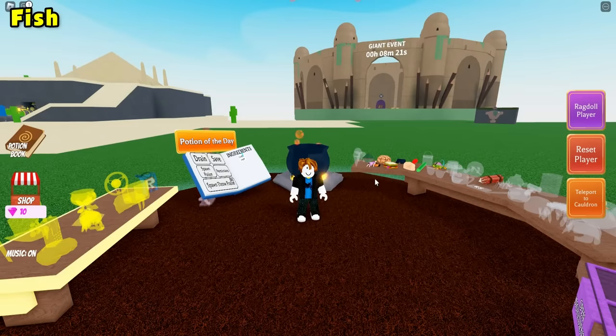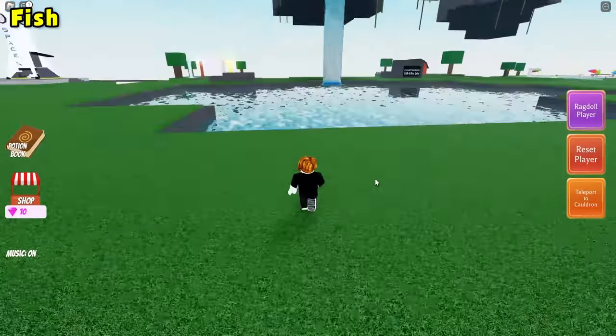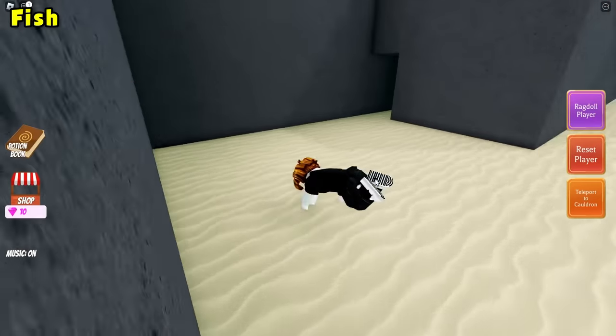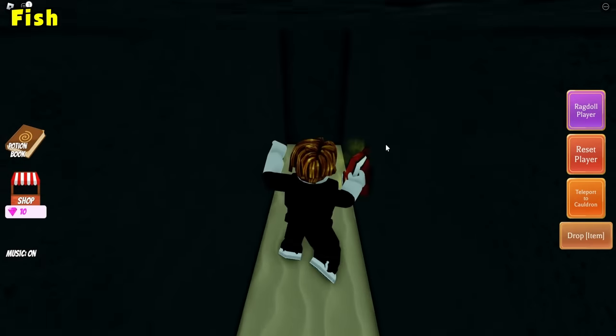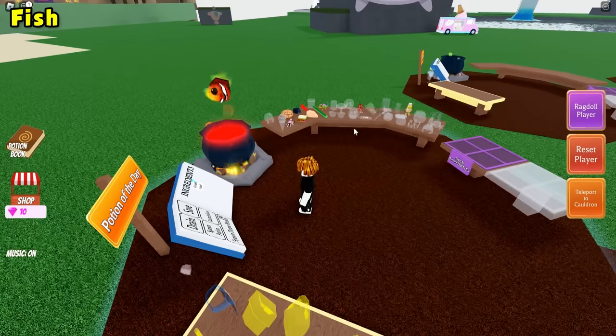For the fish ingredient, go ahead and head over to the pond — it makes sense, since that's where a fish would be. Jump on in, go to the left side, into this hole, and you should see a fish right at the end. Be sure to teleport back to your cauldron and drop it in, otherwise you won't get it.